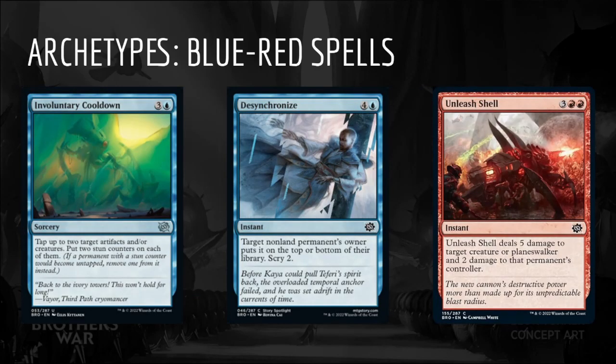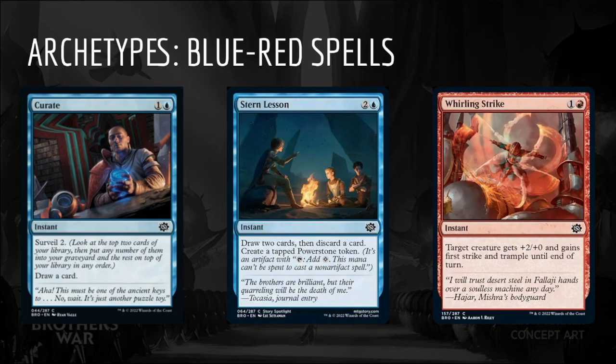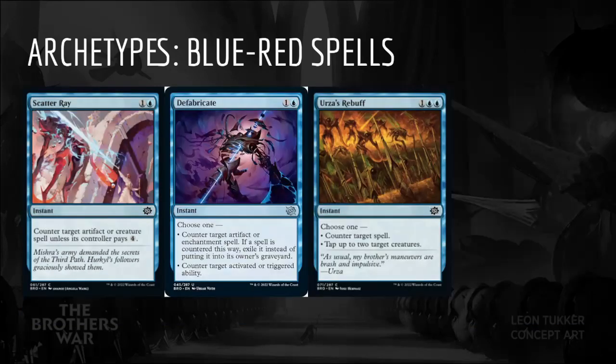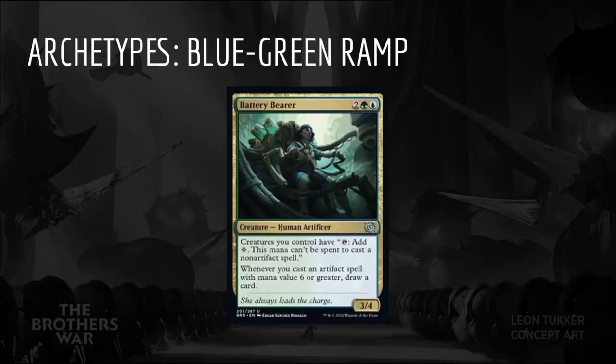Involuntary Cooldown, Desynchronize, and Unleash Shell will fill in the higher end of the curve. Instant speed draw spells like Curate and Stern Lesson act as combat tricks with our prowess creatures, along with Whirling Strike, which will hit a little harder than usual. Scatter Ray, Defabricate, and Urza's Rebuff can help us stay ahead of our opponents, and Bitter Reunion provides a prowess trigger and can turn an excess land into more action.